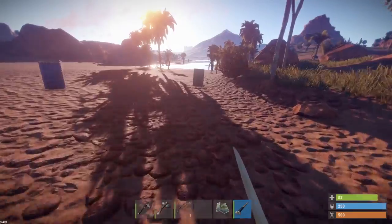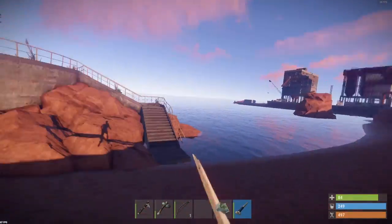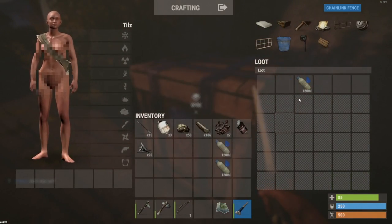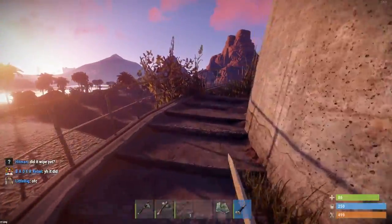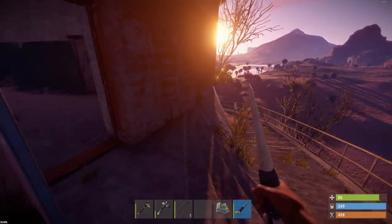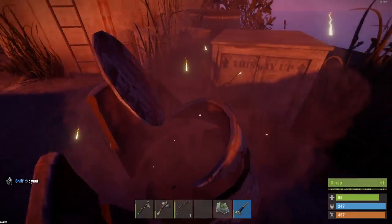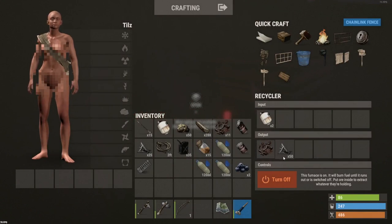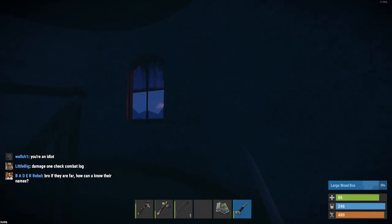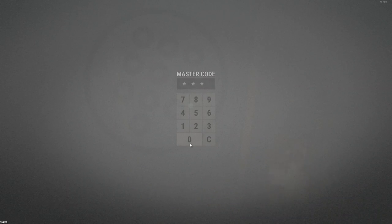The problem with Rust right now is servers die way too fast and it takes all the fun out of the game. This one keeps its population, and as a solo player you get a really good fighting chance and get to enjoy the wipe a lot more. While it's night time I'm just going to do a little run and collect as many components as I can from barrels here and over at the harbour. I can recycle three propane tanks — propane tanks are pretty useless unless you're building a flamethrower or flame turret, but they give a nice little supply of frags.